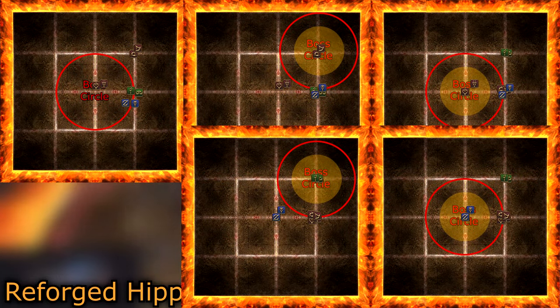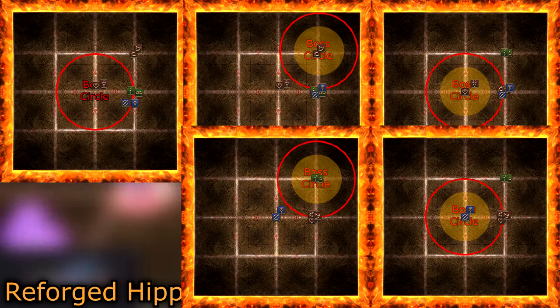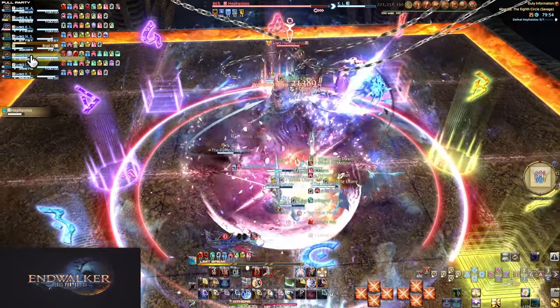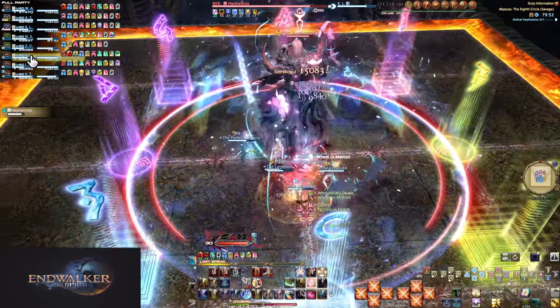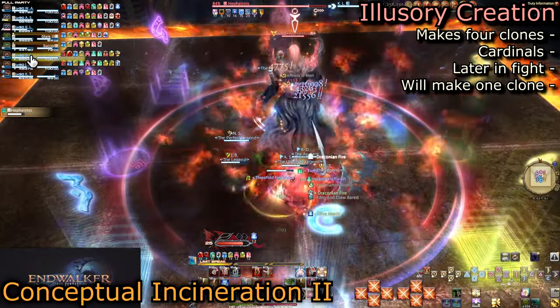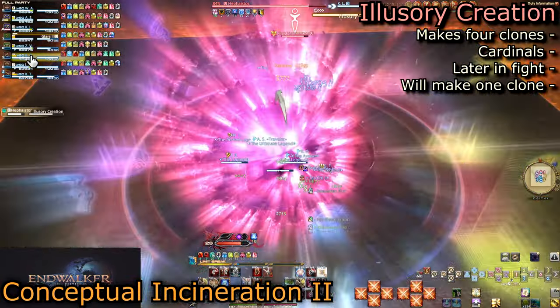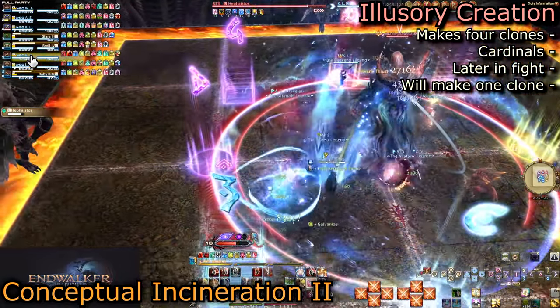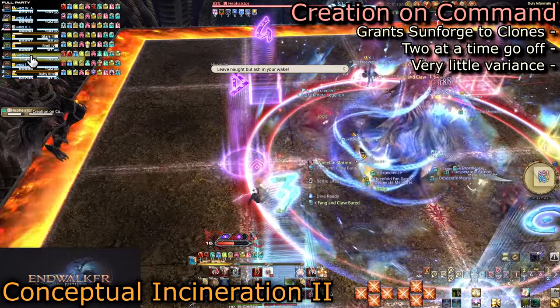If you do any strategy that does not return the boss to mid, move him back there manually when the transformation finishes. That finishes the Reforged Reflections. No matter what, make sure he is mid and prepare for Illusory Creation — a six-part mechanic all within a short time. The cast itself simply creates four clones, one on each cardinal. Creation on Command gives each clone a Sunforge mechanic.